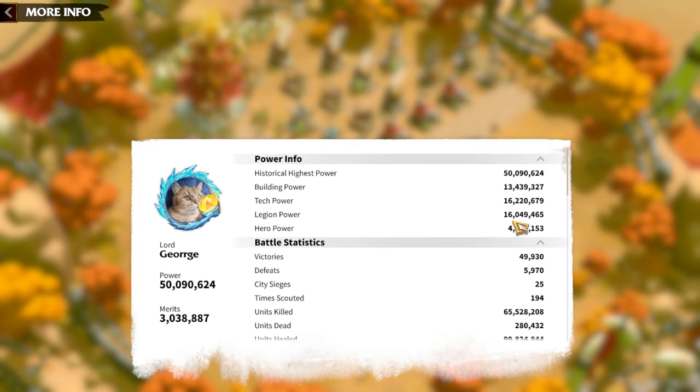As a free-to-play player, it's not easy to have high skill levels on your heroes, and the same goes for artifacts, which decreases power from the hero section. But 4.3 million power from heroes is normal for a free-to-play player — you're not really expecting a high amount of power gain from heroes and artifacts in general. Talents give you 500 power per talent, but that can't add up to too much. So this is my power info on how I got to 50 million.